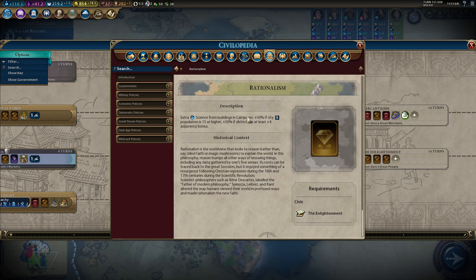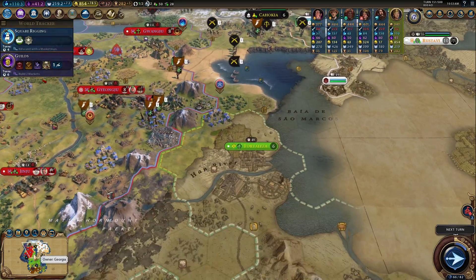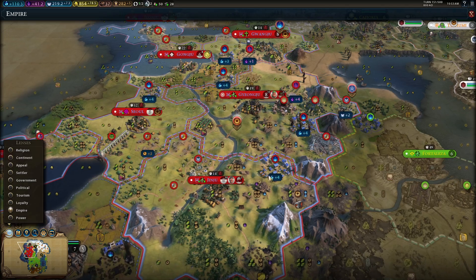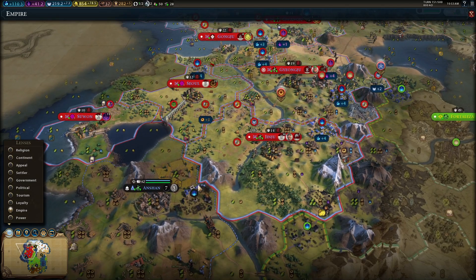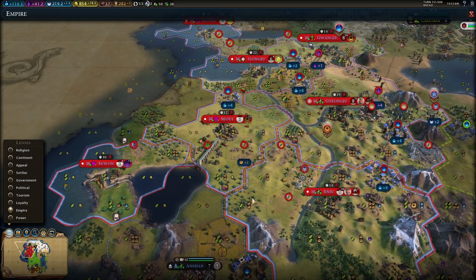We're going to go to Enlightenment. The reason for that is Rationalism — extra science for buildings and campuses, plus 50% if the city population is 15 or higher, plus 50% if the district has at least four adjacency bonus. We have that. So if we go to our cities and press the 9 key, we'll see we have four cities that have that necessary bonus. That's going to be really powerful for us.